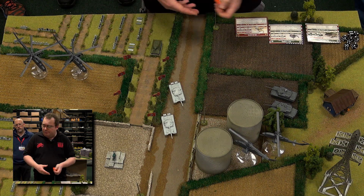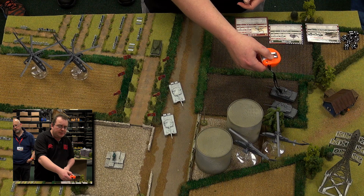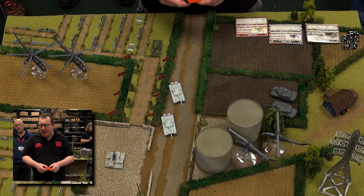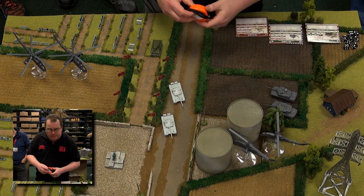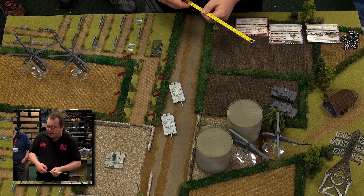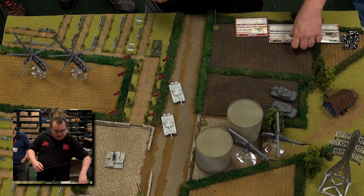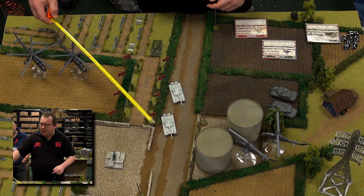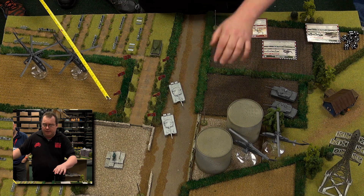I've set up a demonstration: there are a couple of Hinds flying in over here, a couple of T-72s, a couple of M1s, and two Cobras doing the Hunter-Killer thing behind these silos. It's the American's turn and he wants to shoot. He'd probably rather shoot the Hinds right now than go for the tanks just yet. He doesn't want to move up too close because any weapon can shoot against aircraft in the other player's turn.